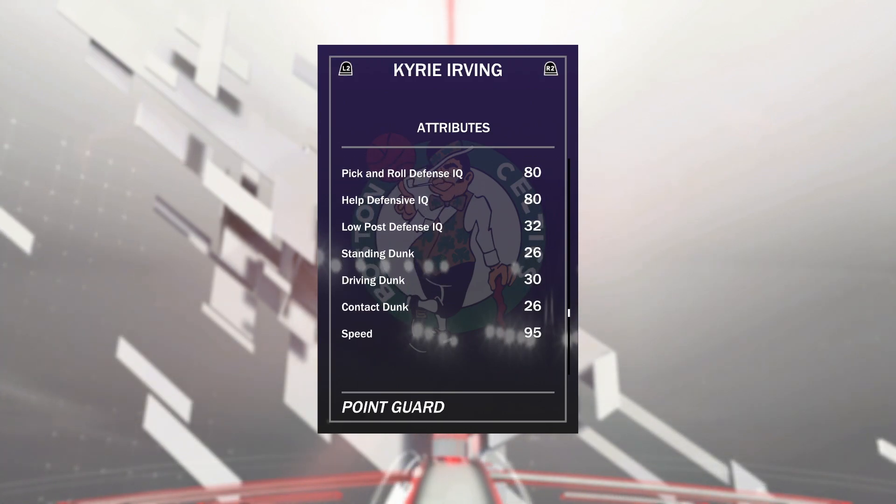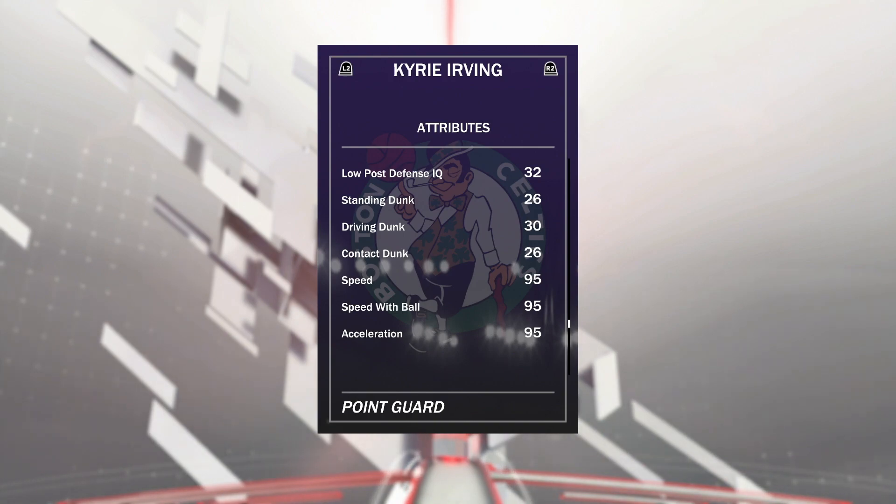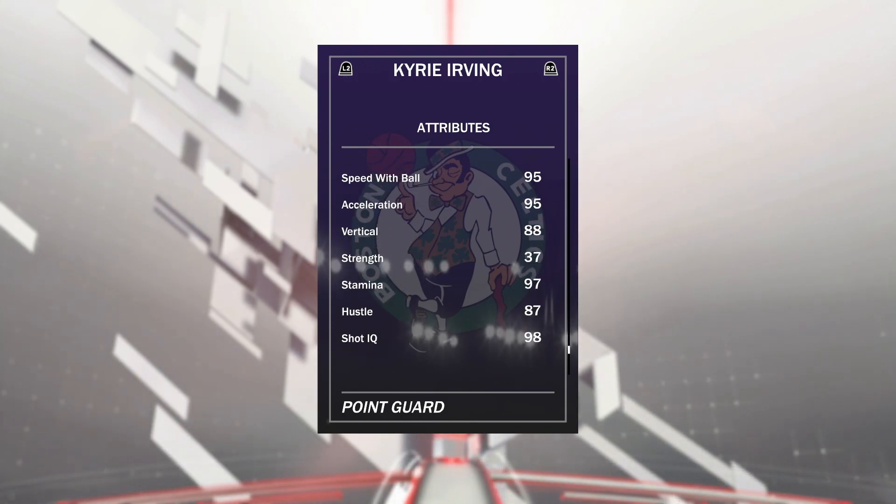As far as dunking, that is just not happening with this card. 30 driving dunk, 26 contact — yeesh, that's a little bit terrible. But his speed is actually pretty nice, 95 down the line. I was hoping that would be at least 96 or 97 — I know it's one more attribute, but it's one more attribute, right? Anyways, this card is looking pretty good.